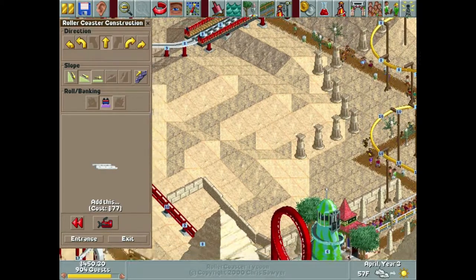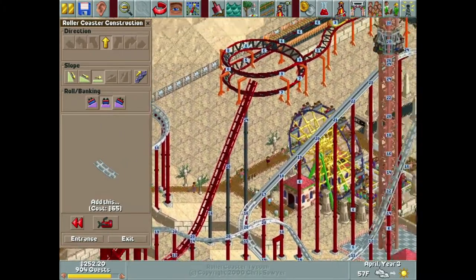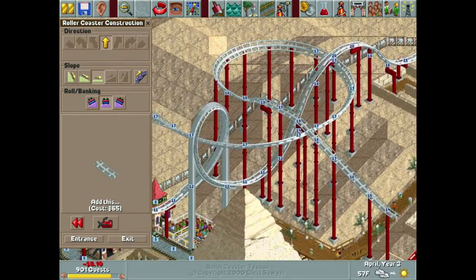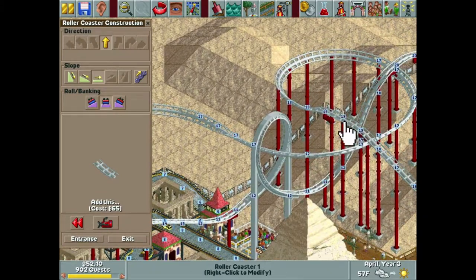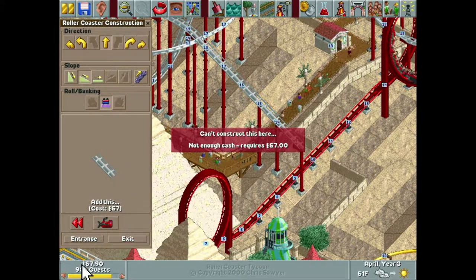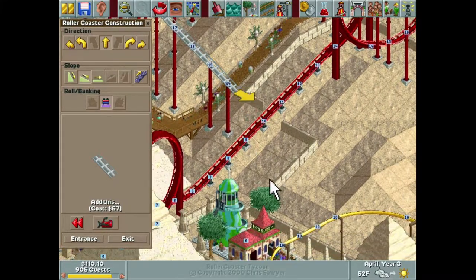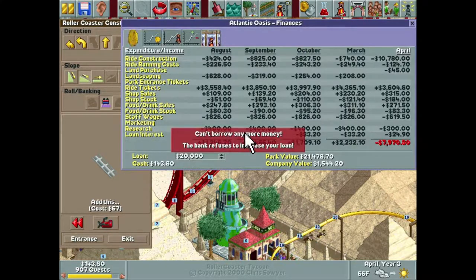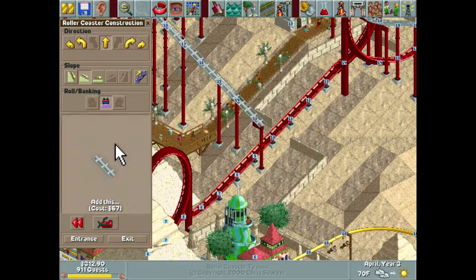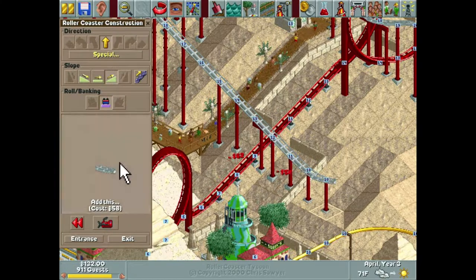Let's loop it back around and take up a little bit of this space. Where are we at momentum-wise? We started at 24 to 20, to 20 again, to 17, up to 19 — so we should still have some speed here. Oh, I'm already out of money? I was not paying attention. We already maxed out our loan. This might end sooner than I anticipated. Luckily it's getting cheaper as we build down here — I guess that's the silver lining.